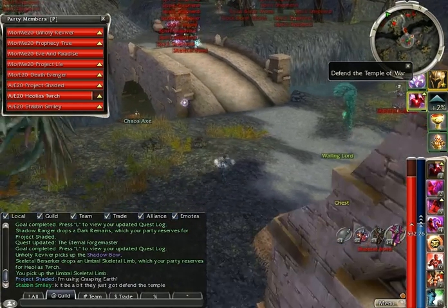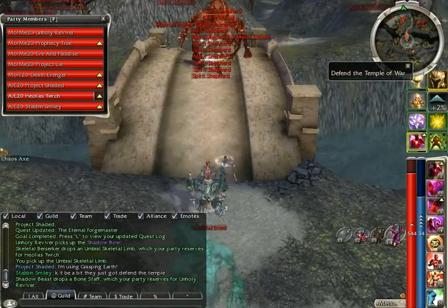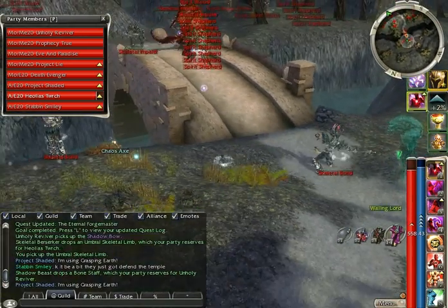Now the hardest part is getting back. That's why I always try and break aggro from something — like that. Problem is now you have all the Spirit Shepherds on the bridge.